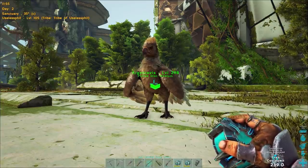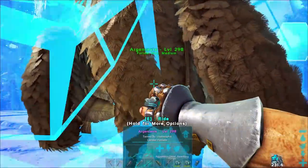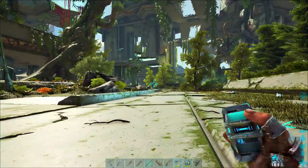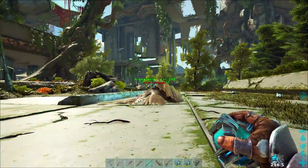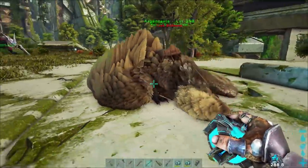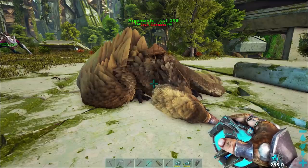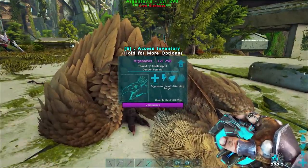What this means is for five minutes, if you throw another creature out of a Cryopod, it will get something called Cryo Sickness. What Cryo Sickness looks like is: first off, the creature goes unconscious. It takes ten times the amount of damage that it normally would and it won't be able to be used until it fully wakes up, because it's going to have a full torpor bar.